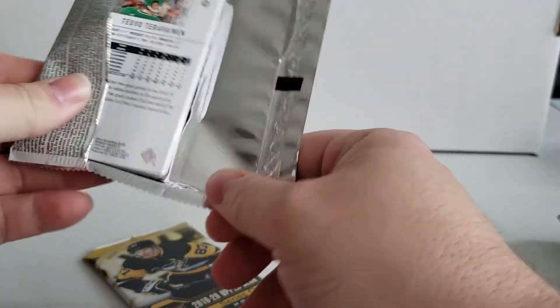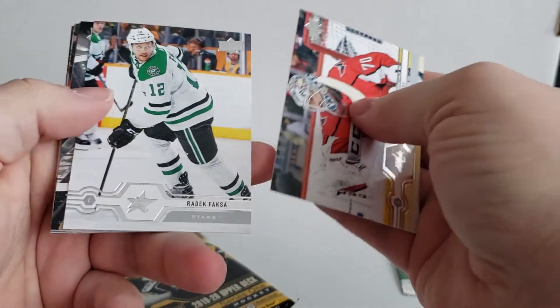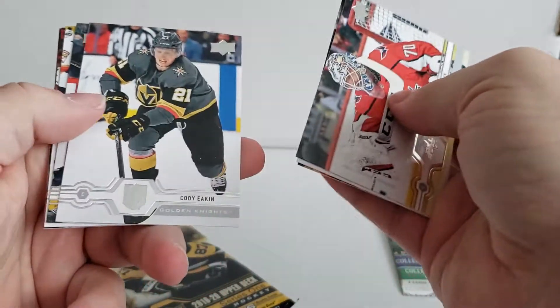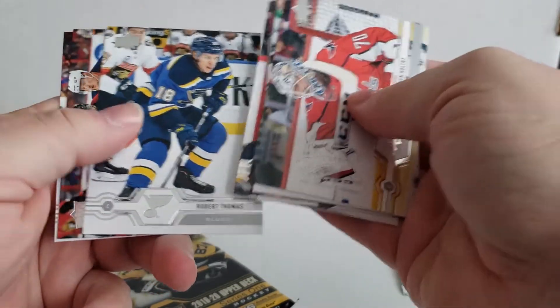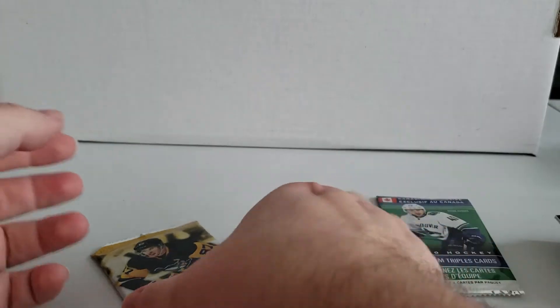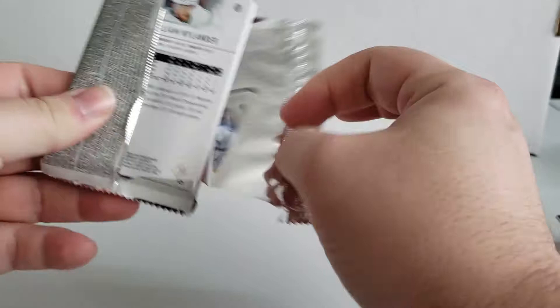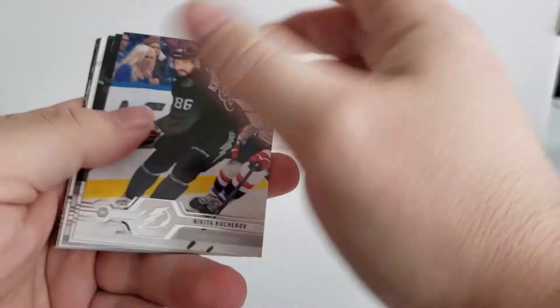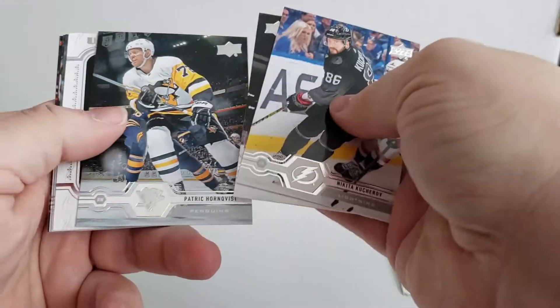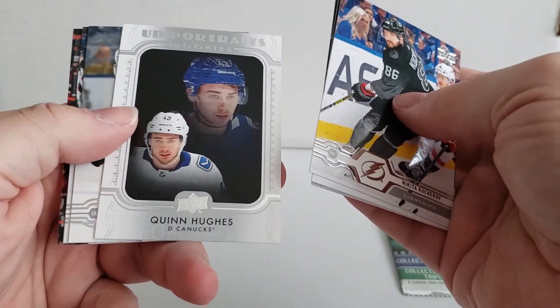Nothing to write home about — not like a Conor McDavid insert or Austin Matthews or anything like that. There we go — a dead pack, no inserts, no nothing. That's three packs with nothing extra special in them. William Nylander in the back, and we have an Upper Deck Portrait of Quinton Hughes — that's not a bad card.